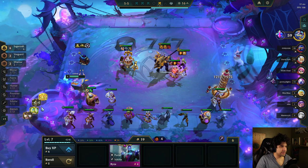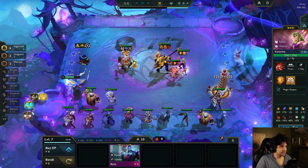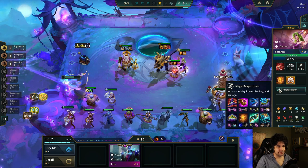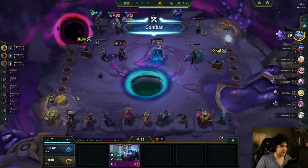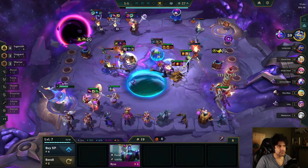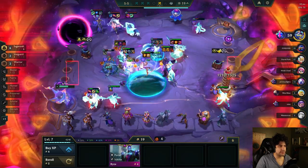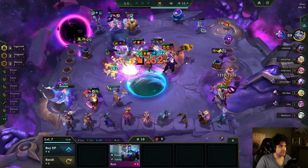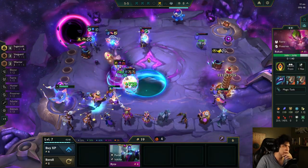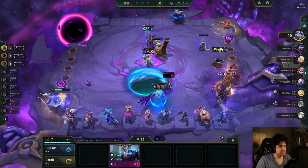Now all I really need is a three-star Jinx and we're good. What's better on her — Nasher's Tooth or Archangels? The game says neither, so I guess I won't be building either on her — I'll be doing this and this instead. My team's pretty good. Hopefully Dragon gives us an item for Katarina so she can keep carrying. That one guy might be the carry right now — dude has two Hole Breakers. How do I even beat that? Two Hole Breakers — yikes.